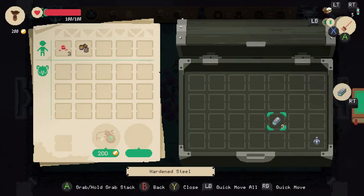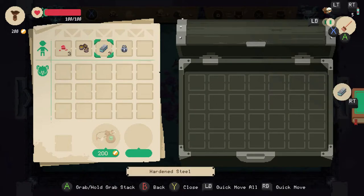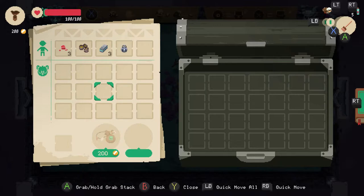We've got some hardened steel, a nice little water lamp. Now this is all stuff — things like the hardened steel will be used to make things, whereas the water lamp is stuff that you'll just be selling. No real use for it really.